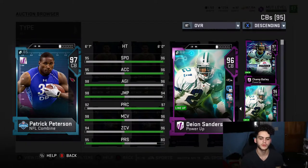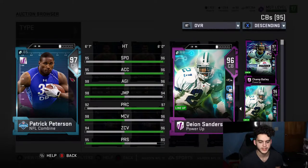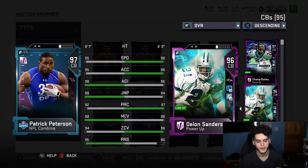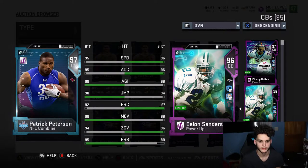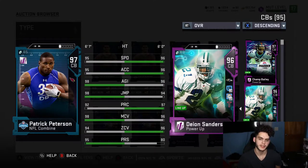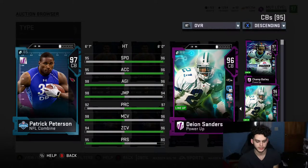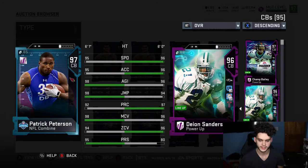So comparing Patrick Peterson to Deon Sanders: Patrick Peterson has 95 speed, 95 accel, 98 agility, 98 jumping, 92 play rec, 98 man, 94 zone, and 95 press — without chem. Power him up and chem him and he gets 99 speed, 99 accel, 99 agility, 99 jump, 95 play rec, 99 man, 98 zone, and 98 press. He beats or ties Deon Sanders in every stat except play rec once powered up.